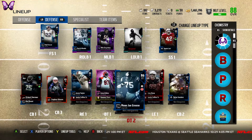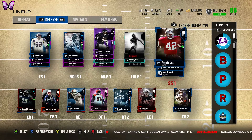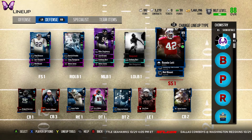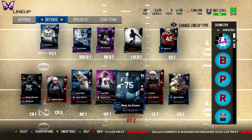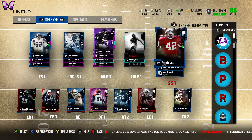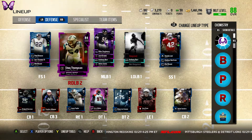Going to look for a left outside linebacker and strong safety now. I'm pretty sure I want to get the Rodney Harrison full legend, or maybe the 90 overall — I'm not sure yet. The full legend is about 400k more so I think we'll just go with the 90 overall Rodney Harrison. He should go up to 90 zone coverage at the 91 threshold, which I still think is really good.